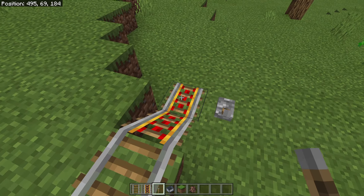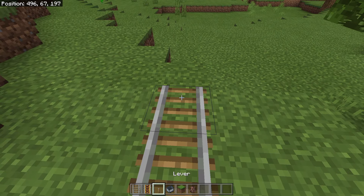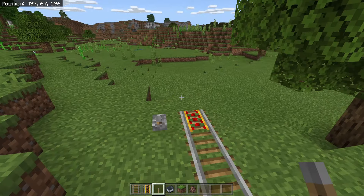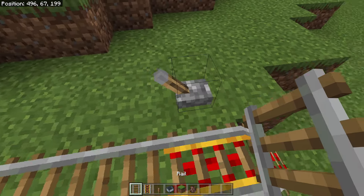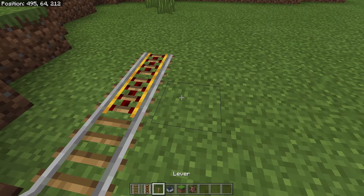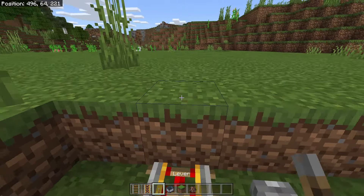The main thing while doing this is you're going to need a decent amount of powered rails. You can space them out, but not too far or your minecart is going to stop. About every 12 to 15 blocks or so should be fine - fewer if you're going downhill, more if you're going uphill. Bring yourself a whole bunch of redstone switches too, as these are going to help you out a lot. If you're about to go up a hill, put one or two powered rails right there.